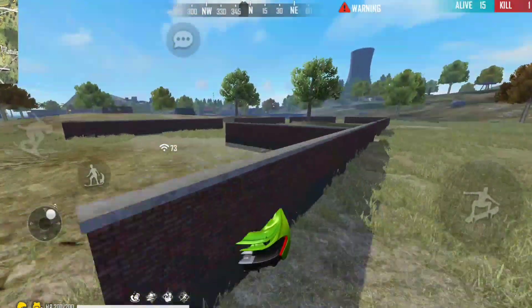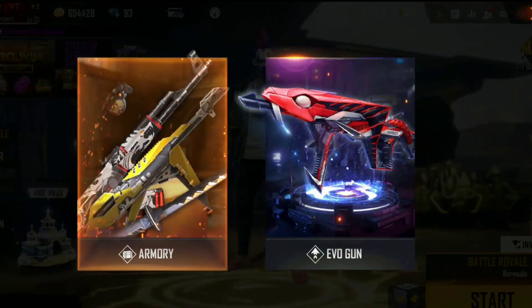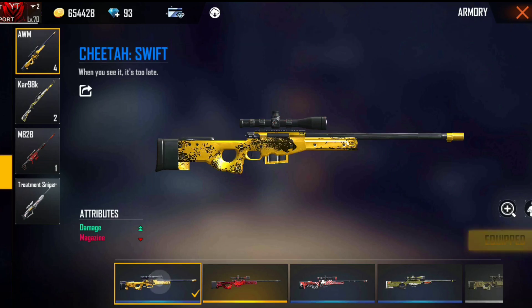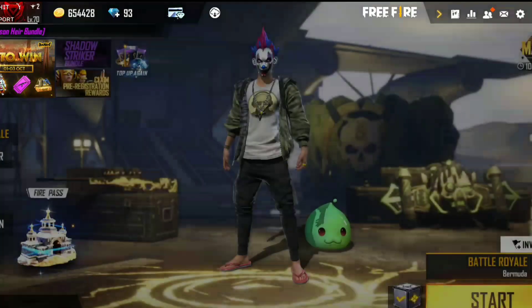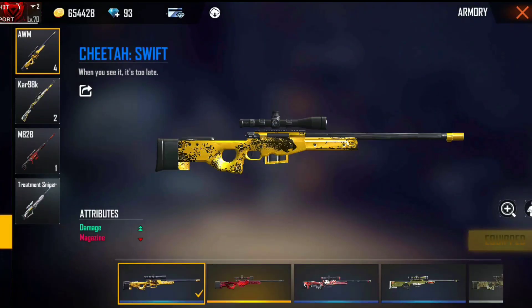Without wasting any more time, let's get to the first trick. In this trick, I will tell you how to get any gun skin in the lobby, whether it is legendary or not. This is useful if you want a legendary skin or a duplicate skin. I am here with AWM to show you how to get a legendary skin.